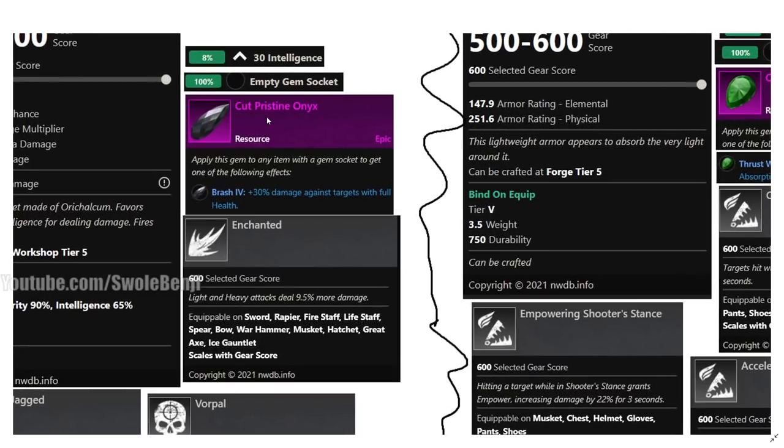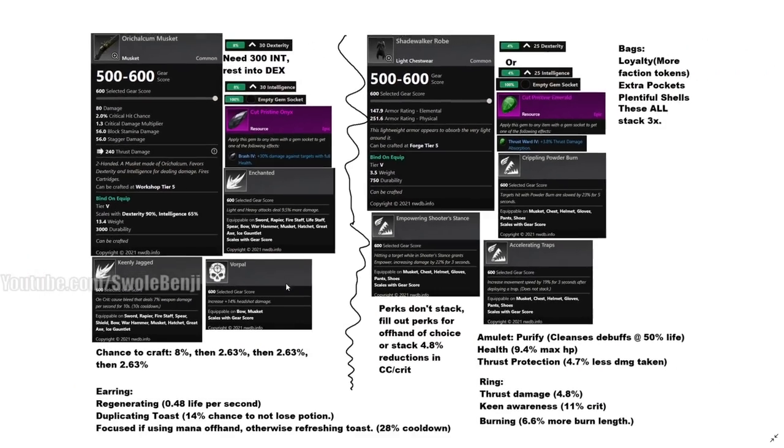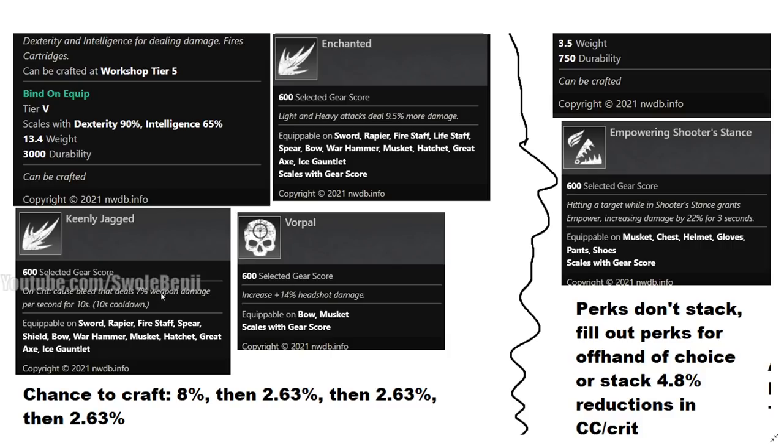For your gem, use a Pristine Onyx, which gives 30% additional damage against a target at full health — the highest possible single-attack damage from a gem. Your weapon perks are: Enchanted, which increases damage by 9.5%; Headshot Damage by 14%; and Jagged, which applies a bleed for 7% weapon damage per second for 10 seconds. With max intelligence giving 30% increased damage-over-time duration, that may boost the bleed too, though it wasn't confirmed in beta.